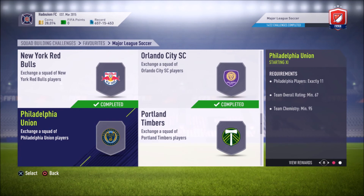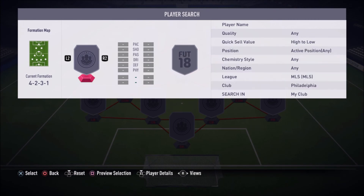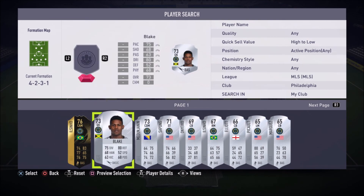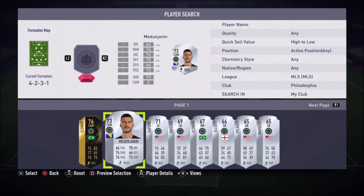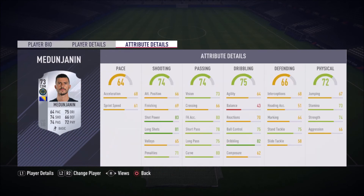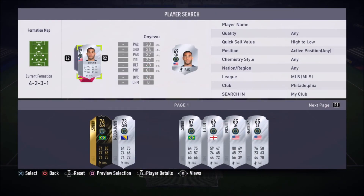Philadelphia Union — a little bit high of a team rating, I'm actually surprised it's 67 like Orlando considering they don't have any gold players. I don't want to sacrifice Bedoya if possible, I like his card, and I definitely want to save Andre Blake too. This guy we're definitely not touching — I bought him for over 7,000 coins. Medinjanin, he's a bit of a collector's item, so rare. He's got like 80 free kick accuracy on a silver which is incredible, 81 long shots and 83 shot power — absolutely insane. He's more of a CM or CAM, probably one of the better silver midfielders in the game.